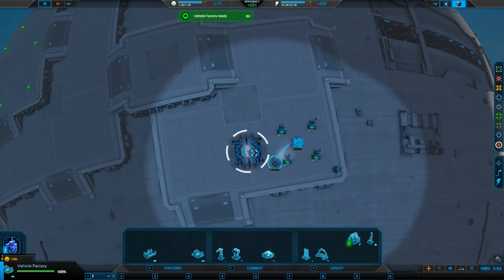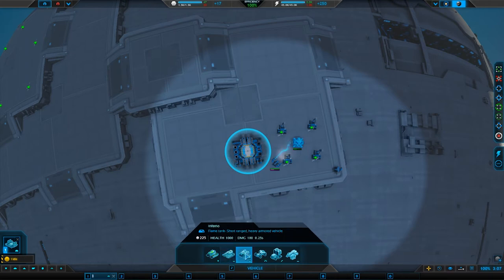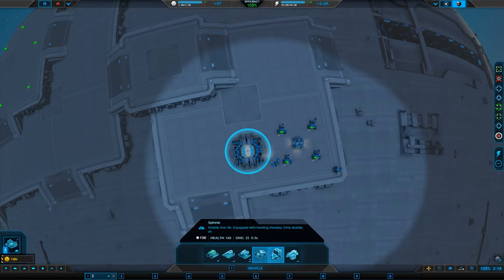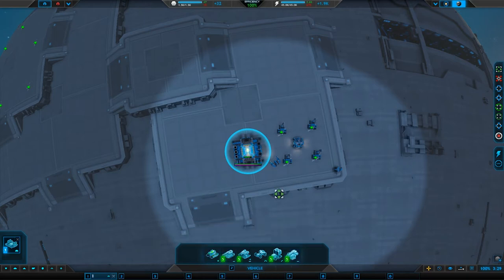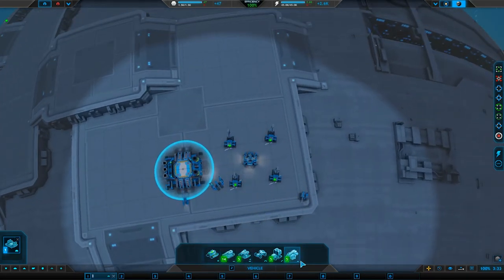I can start building some tanks. We've got a fabrication vehicle, light tanks — the Ant — a flame tank, a scout tank that can't attack, and some anti-air. I'm going to go with five of those, shift-click to get five. We've also got a hover tank — fast, can cross water and lava, attacks land units. I'm going to get five of everything — lots and lots of those.